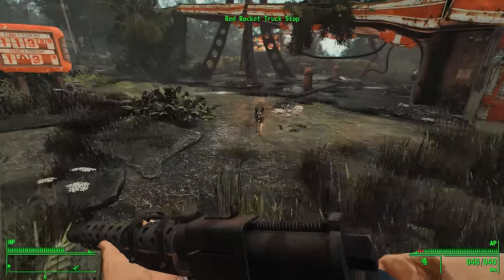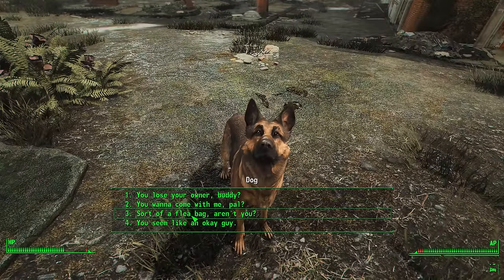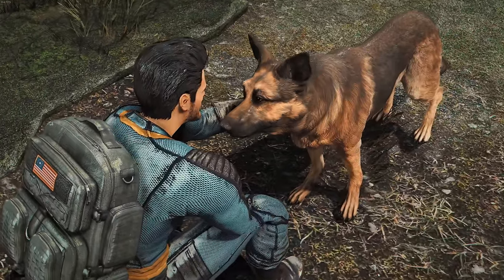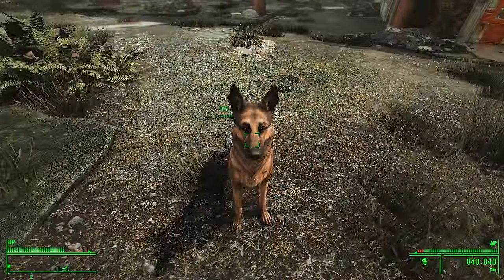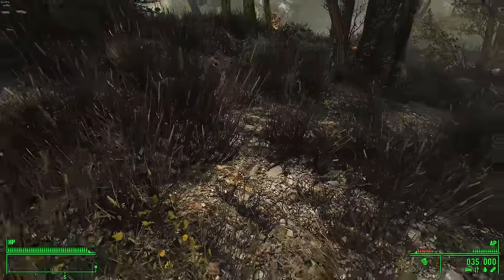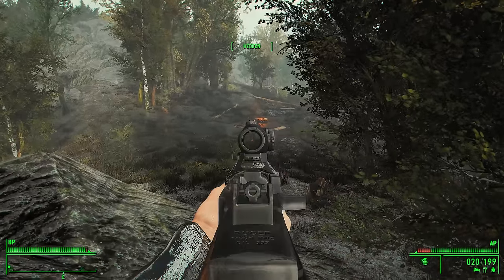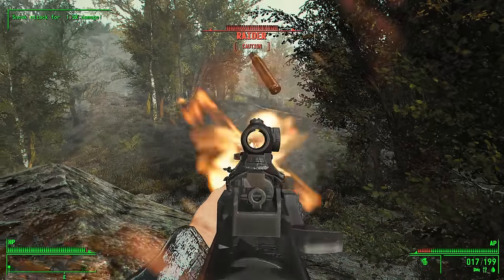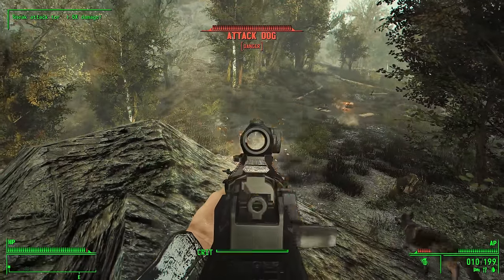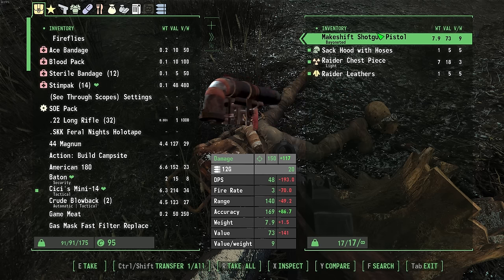After looting Sanctuary of all its valuables, I headed to Red Rocket and was greeted by the goodest boy, Dogmeat. I decided he would be my one and only faithful companion for this run — fitting, since it's a zombie playthrough, kind of like I Am Legend. Except in this story, the dog doesn't die, because Dogmeat is an eldritch being incapable of being killed by any lowly mortals. Before heading into Concord, I cleared a small raider camp to test out my new Mini 14, and it proved quite effective.